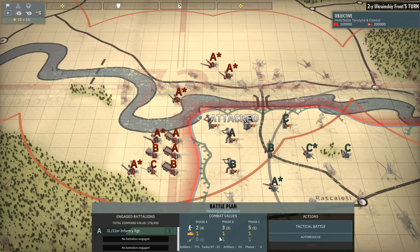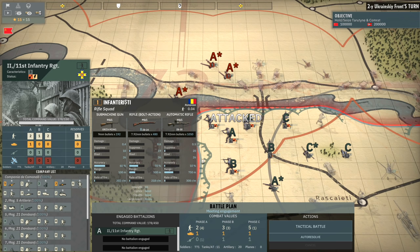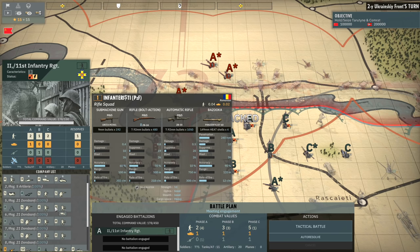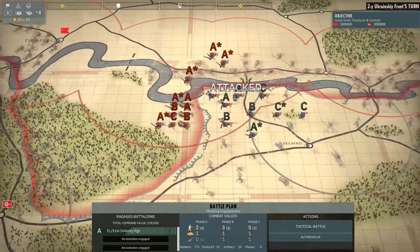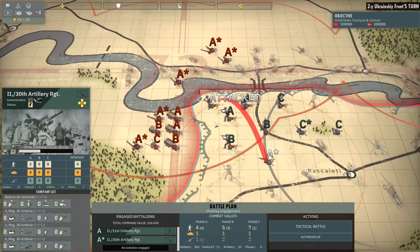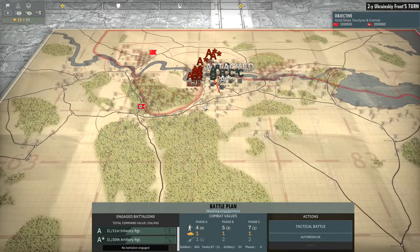Alright, so here we are, and we're already thrown into the battle, as we have the 2nd Battalion of the 11th Infantry Regiment under attack. This is a Romanian force, so we've got Infanterist on our side this time around. We'll try and make good use out of the Infanterist and the Romanian units throughout this campaign. I might bring in the 2nd Battalion of the 30th Artillery just to back us up. Let's see what aircraft we have - I don't think we have that many.